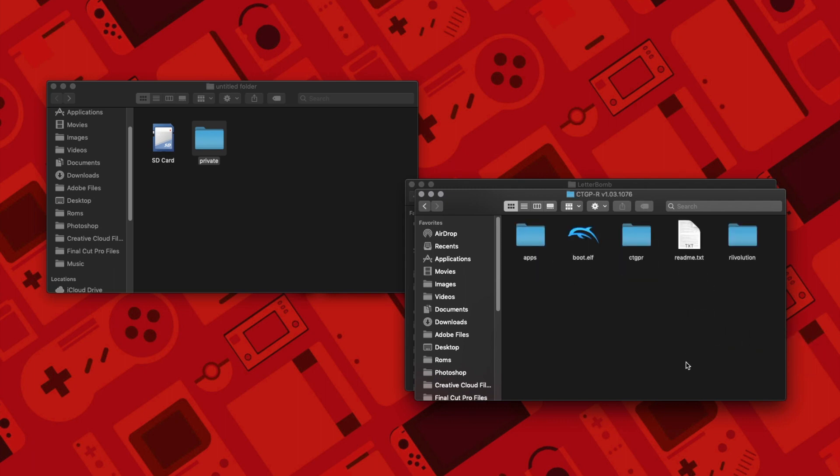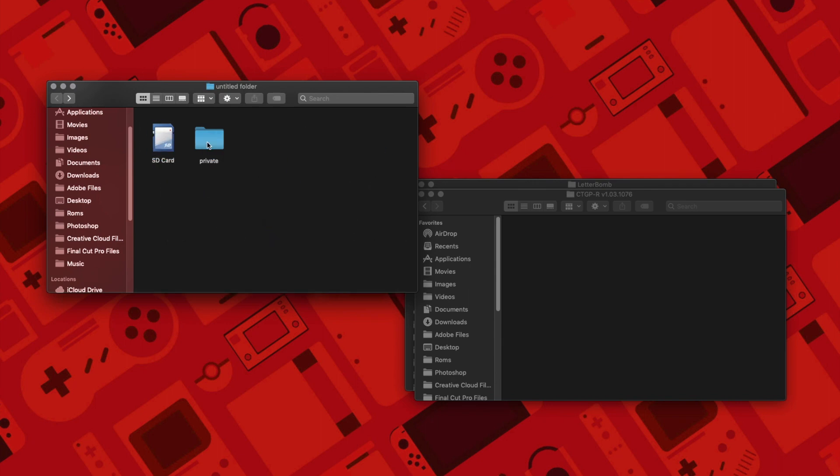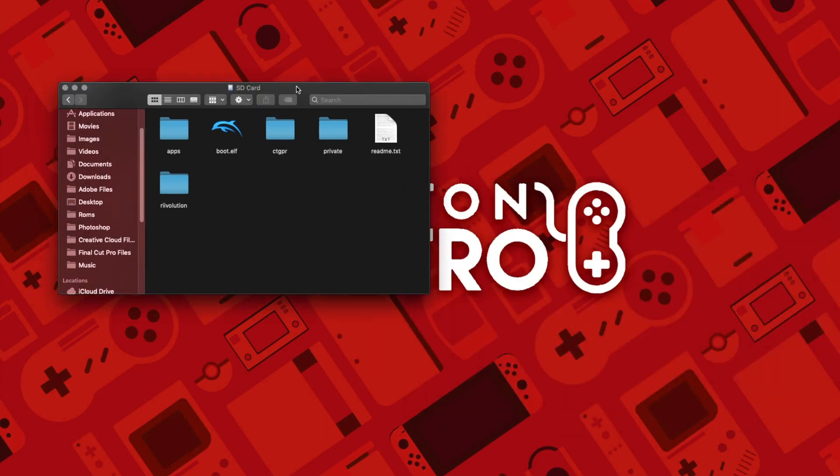You're going to take all this stuff and just drag and drop it into your SD card. And that's pretty much how it should look. Now you can eject your SD card and pop it right into your Wii.